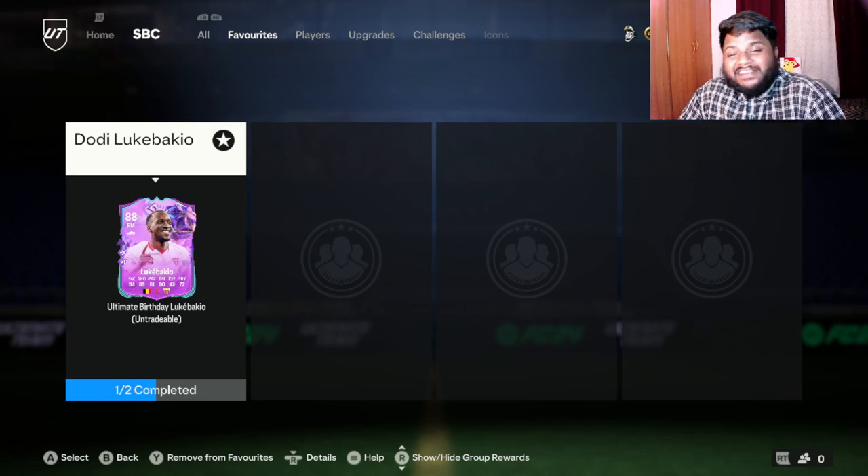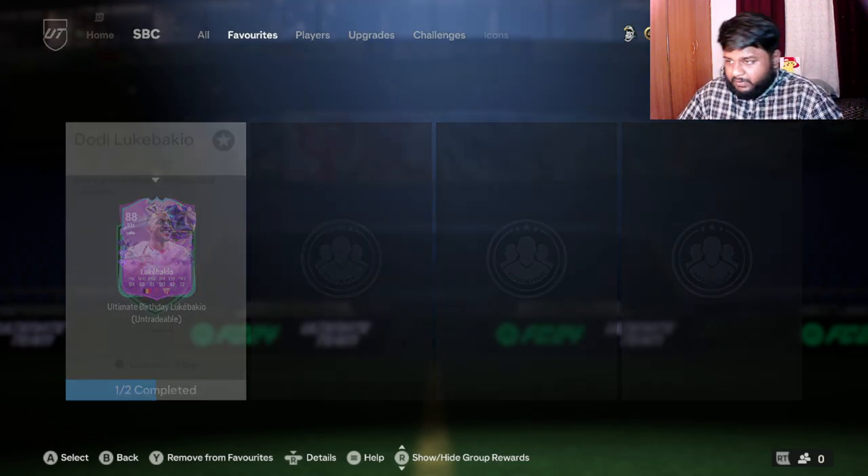Hey guys, welcome back to the channel. Hope you guys are doing well. In today's video we are going to be looking at another player from the Ultimate Birthday promo, and it is going to be none other than Daddy Lurk. This player is a right midfielder, 88 rated overall, and you can play him in three different positions. Without any further ado, let's get into this player review.